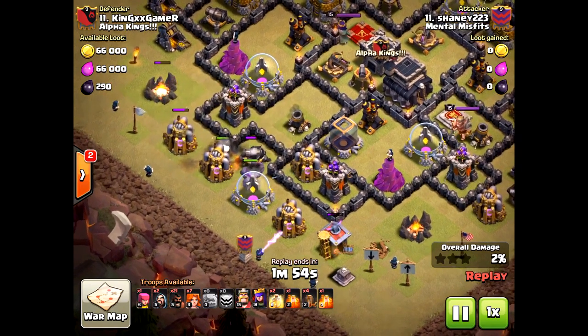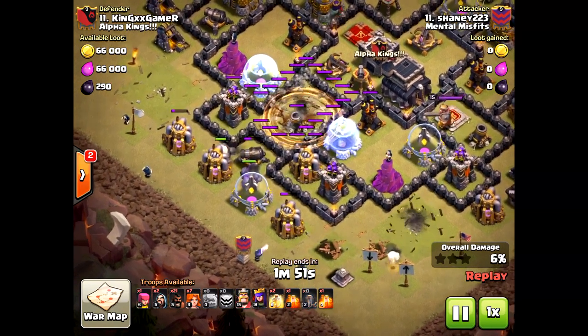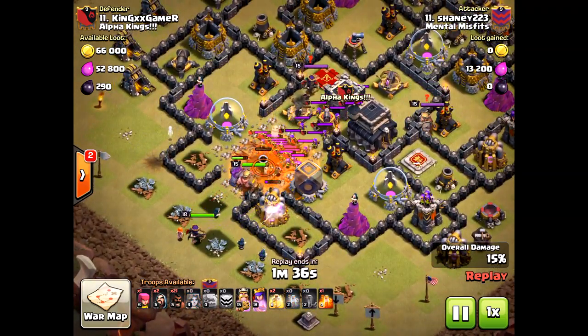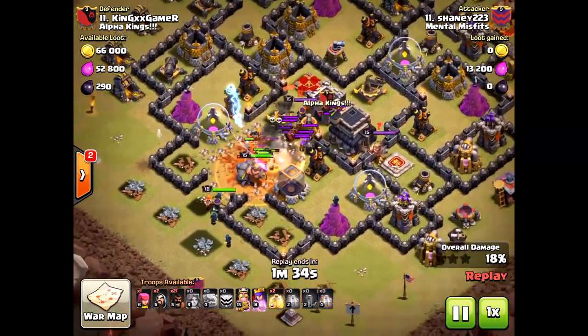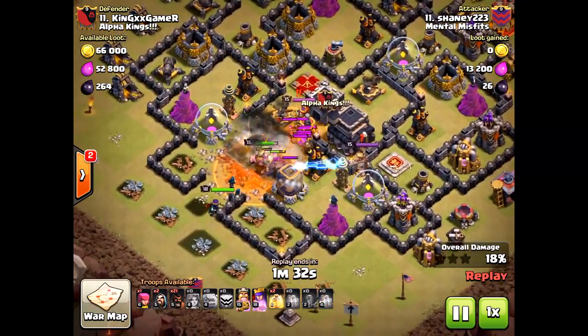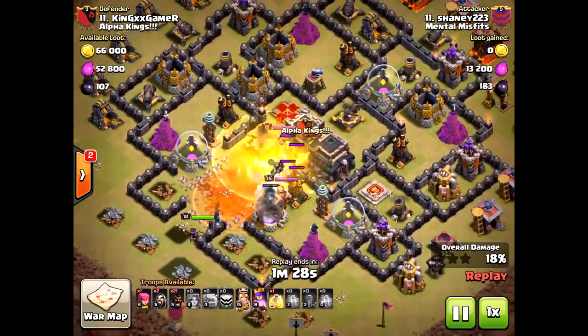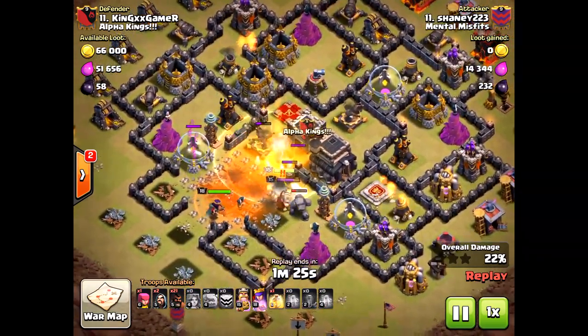There's not a wide spread on the golems — the reason being is both golems went to that cannon on the outside. It's unfortunate that he did lose some wizards to the sides, but that's okay. The golems are moving into the core of the base and here come the valkyries, the king, and the queen.